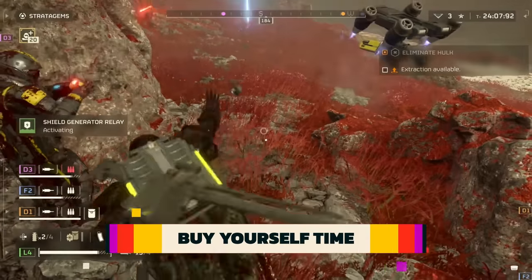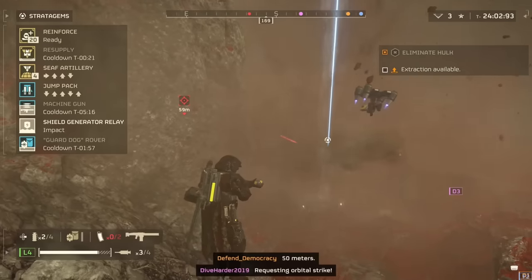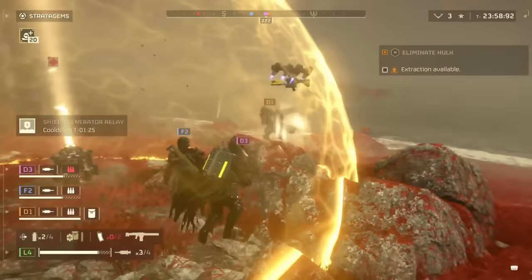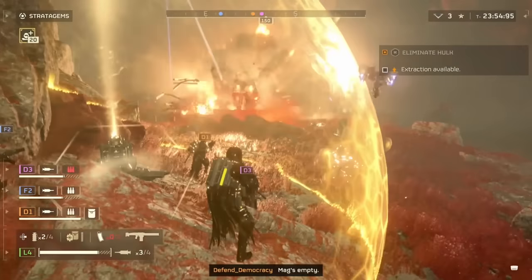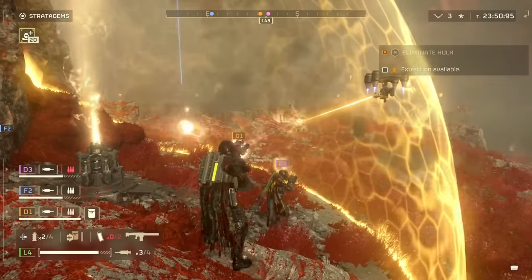Calling in stratagems involves a d-pad minigame that takes time you may or may not have at the moment. Fortunately, if you're fast, you can drop a shield to generate a relay which forms a bubble temporarily blocking incoming damage. Use this time to call in bigger orbital bombardments, which can now be dangerously close.